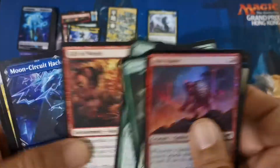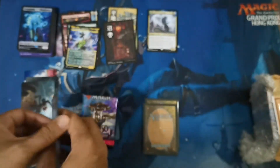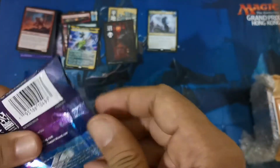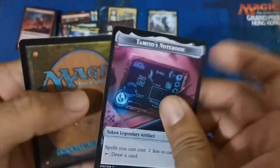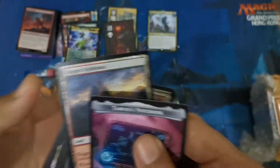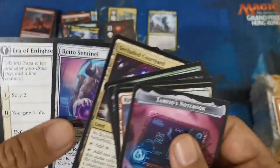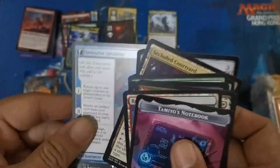Separating the rest, we have just a few lands and art cards again to include. And last for this LGS opening, we have art cards, more Sorry Captains, and a Courtyard which is a good hit. We also have an Inventive Iteration for the rare.